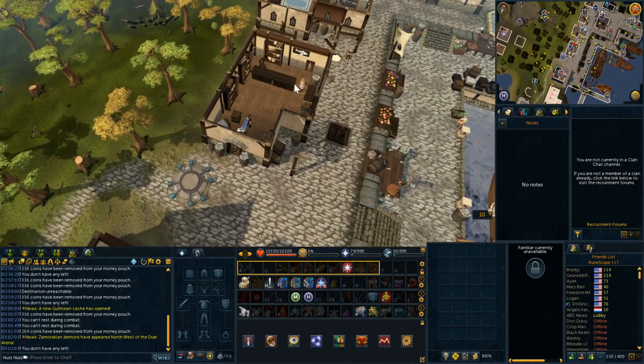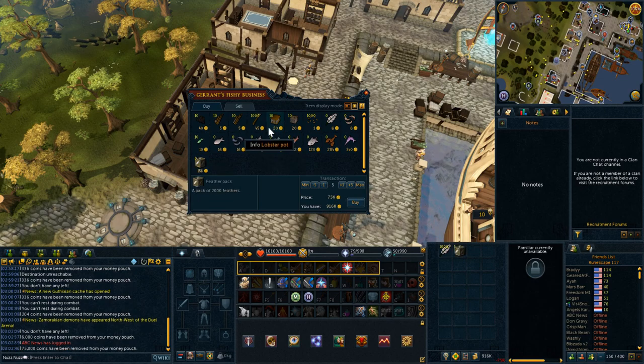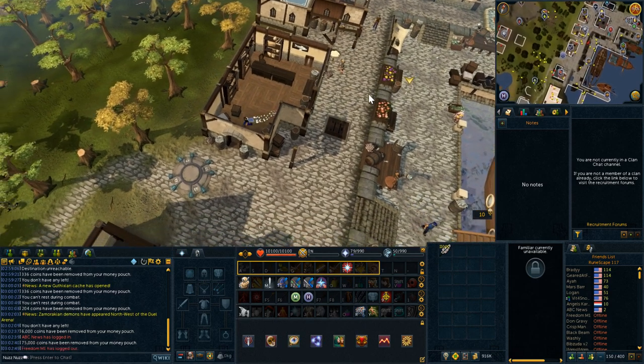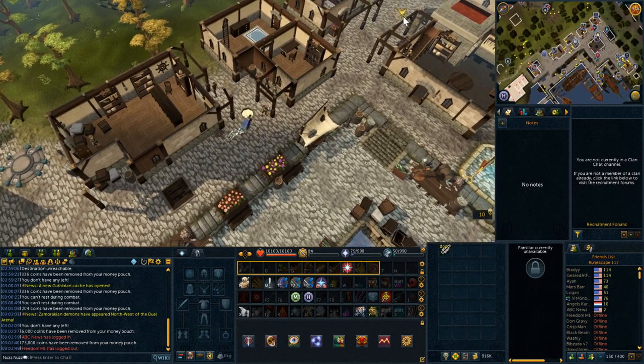Now you're going to want to go to the Port Sarim fishing shop and buy out all the feathers. I buy the feather packs, but don't pay attention to that because you can't buy them on free-to-play — we'll take them out of the price check so they won't be factored in. After this, head north to Betty's Magic Shop.